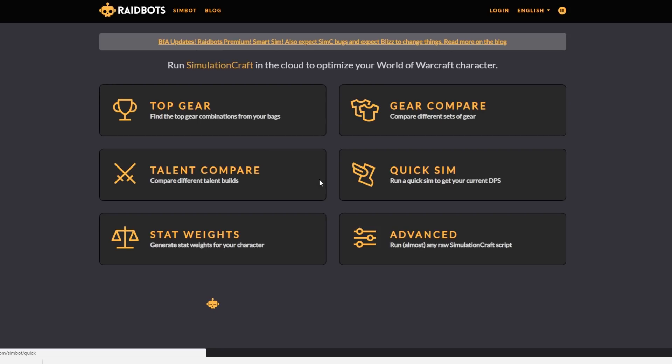Talent Compare compares different talent builds, and we'll get to stat weights later in Advanced. But basically what I always use is Top Gear. What I do is I go into Top Gear and I want to paste that entire text that was in the add-on that was on the screen.